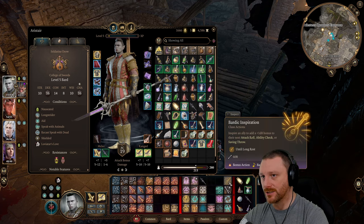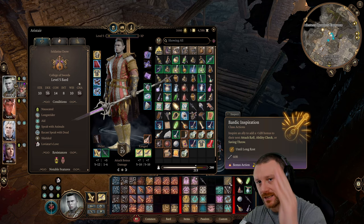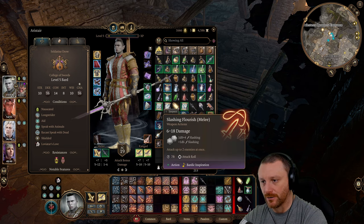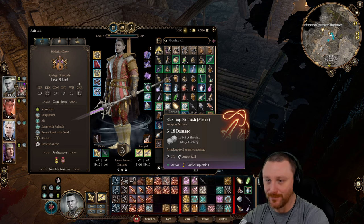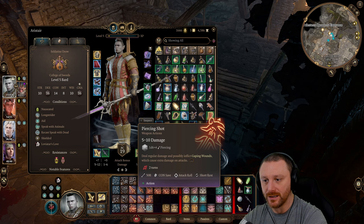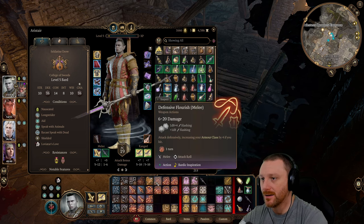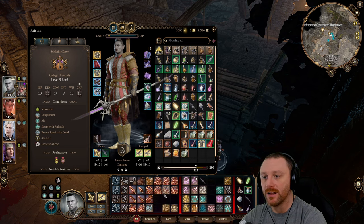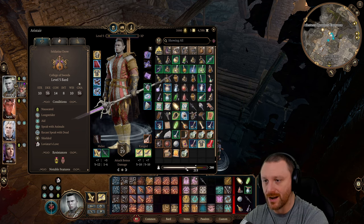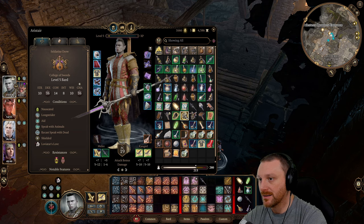Hear me out — if we use Bardic Inspiration and it lasts until a long rest, we could hit everyone with it right now. That's 3 uses of Bardic Inspiration, which means we can't use Slashing Flourish. I tested this before the episode — I popped a reload and tried hitting everyone with Bardic Inspiration, and we literally weren't able to press Slashing Flourish anymore. So we have to choose between giving someone Bardic Inspiration or using a Flourish, since it uses Bardic Inspiration charges and you only have like 3 or 4 turns.